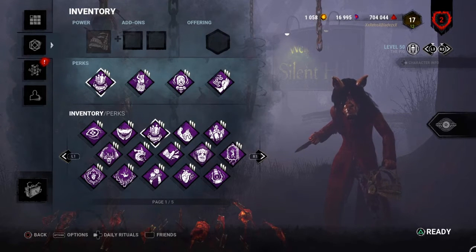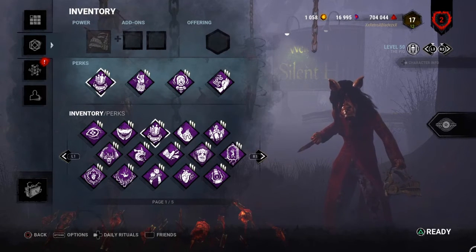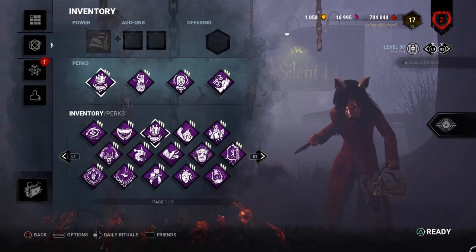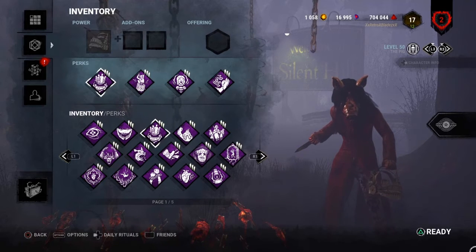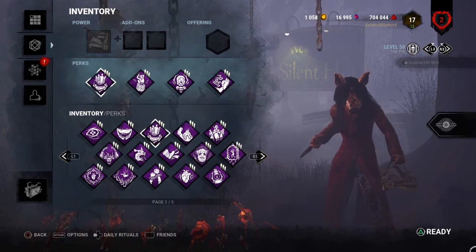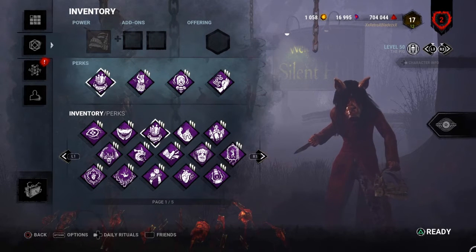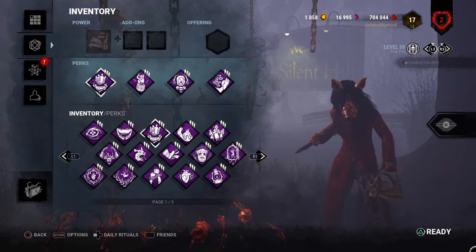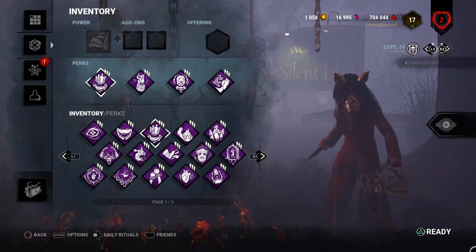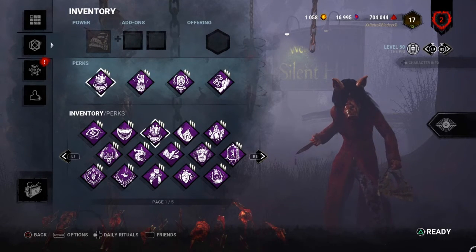Save the Best for Last helps for quicker chases, and especially for Pig you can crouch and hit your obsession with the ambush attack only and you won't lose any tokens. Whispers is a more questionable pick, but in the description below there's a link explaining why I think Whispers is good and how I use it effectively on Pig. Now let's move to the final part of this video: how to improve the build.